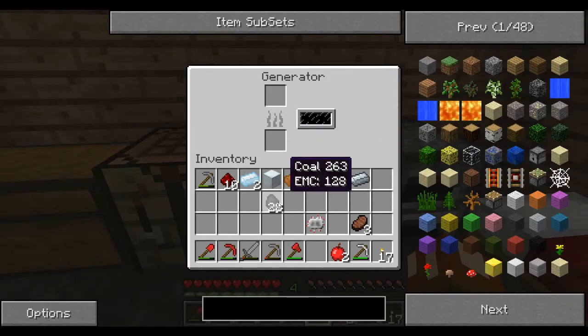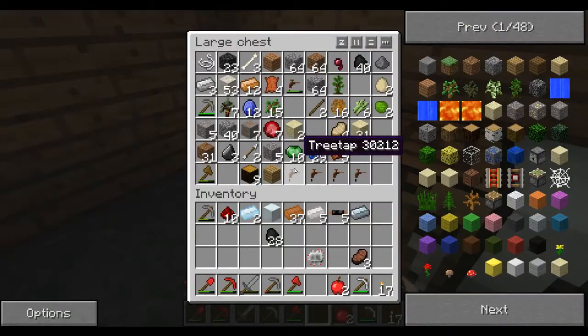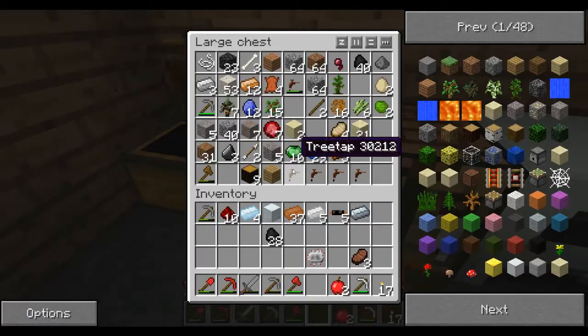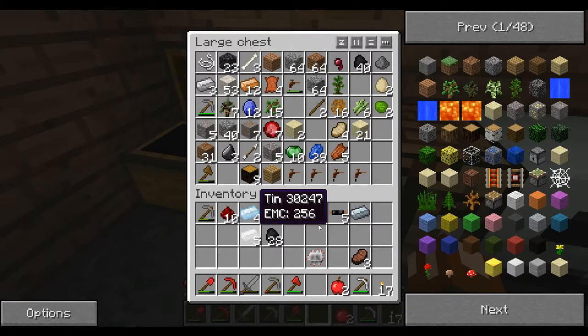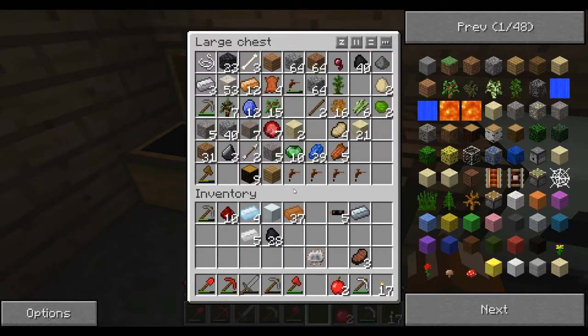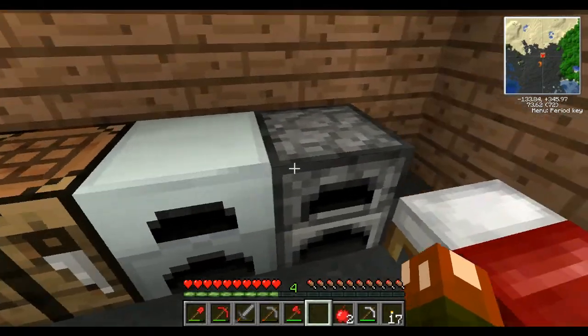So what the generator does — the generator takes coal, you put it in the slot, and it'll start filling up. What it does is it puts power out to a battery box. I have a little bit more tin here, I got four pieces — man, I need to go down and get more tin. Oh wait, I got five pieces here. So I'm going to get two RE batteries. I need just a little bit more tin, and then I can make a battery box to go with everything.